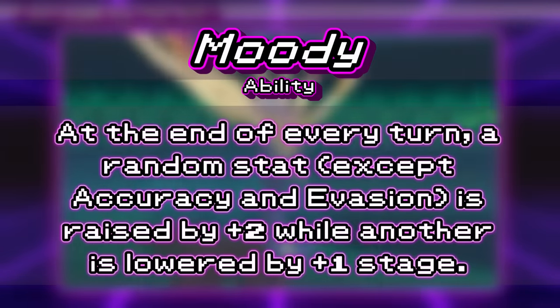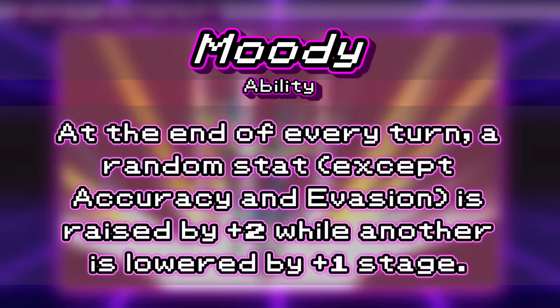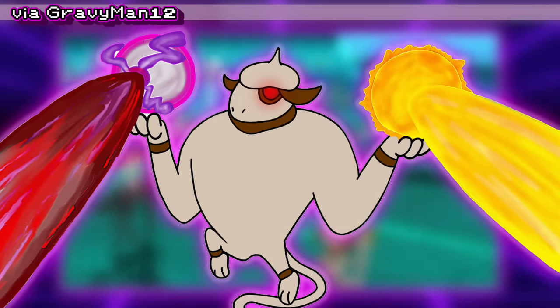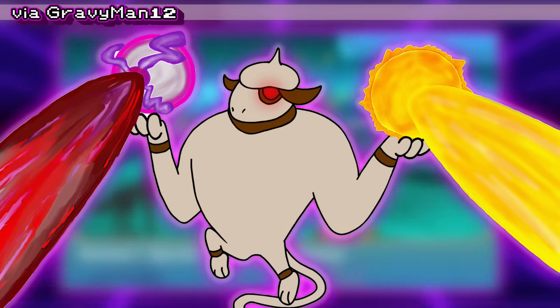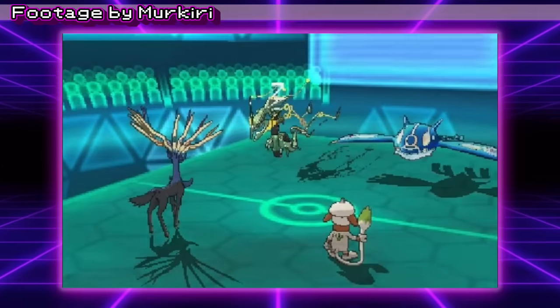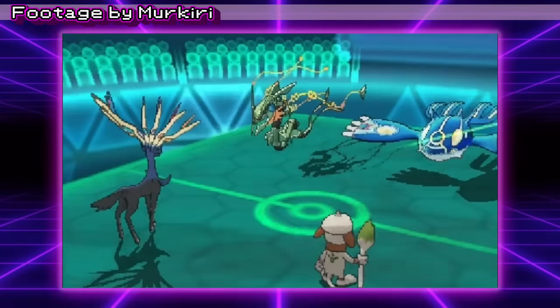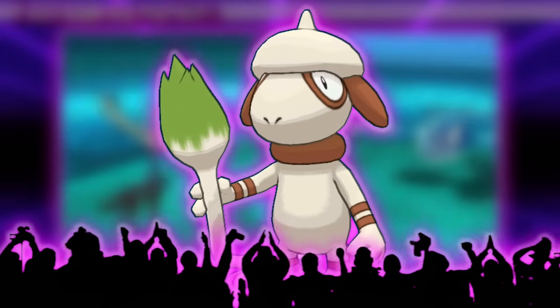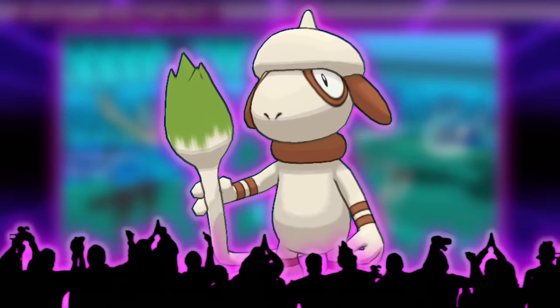When you combine this massive support movepool with the ability Moody, you can see why Smeargle is so hated. Moody will randomly cause a stat to get increased by 2 stages while decreasing another by 1. So randomly, Smeargle can start landing 100% accurate Lovely Kisses and outspeeding Choice Scarf Pokémon. Despite its meager bulk, after a few turns it may even start living Precipice Blades and Dragon Ascents because of the defense boosts. Smeargle has been viable in just about every VGC format it's allowed in, and it remains a staple of competitive Pokémon.